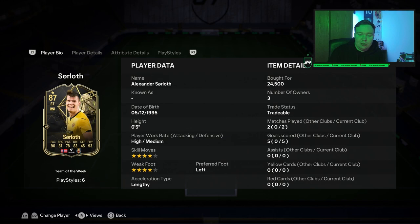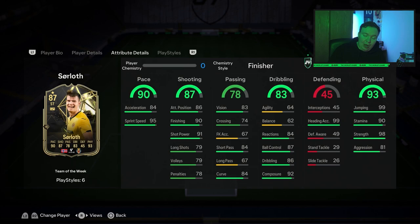If you're running an RTG or you're one of those players that like strong players and can't afford Haaland, this guy's your man. He's in a good league — La Liga — there are some good players in there. If you want to link him, you can link him to Jude Bellingham and players like that. He's just an overall fantastic card.